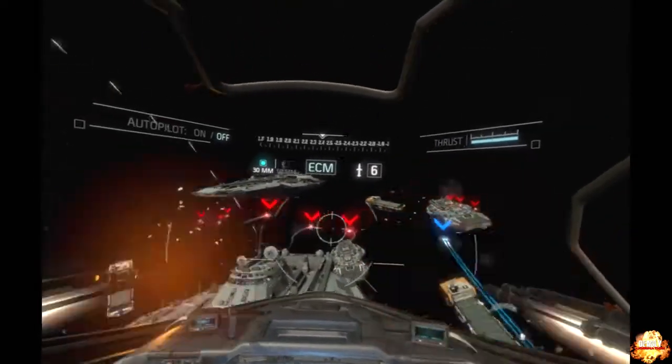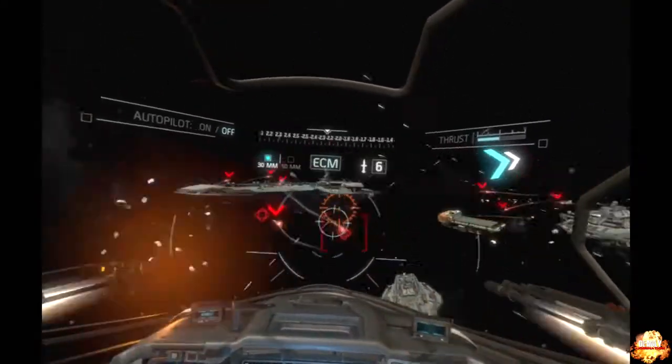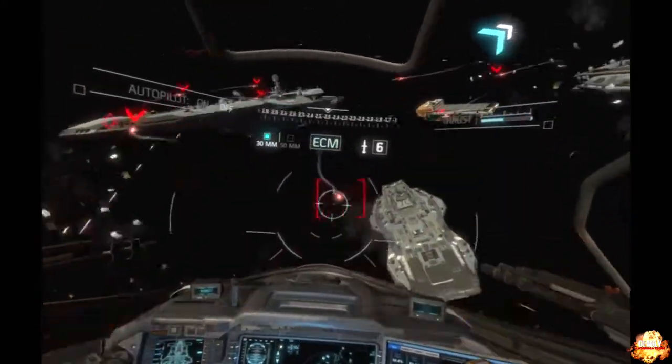Copy, 1-2, squadron is inbound in position. Standby! We need to draw fire away from our ship! Engage through the Skelters as well.